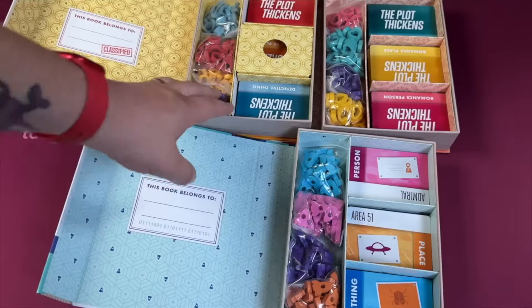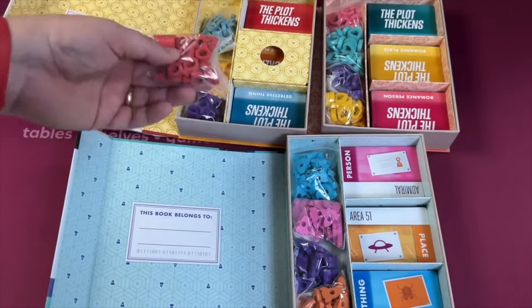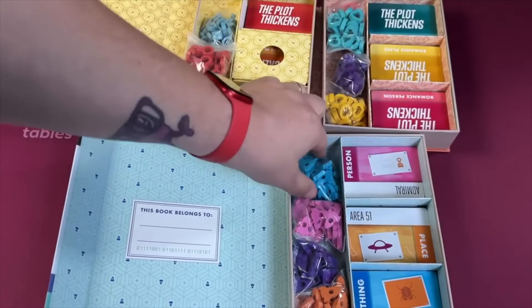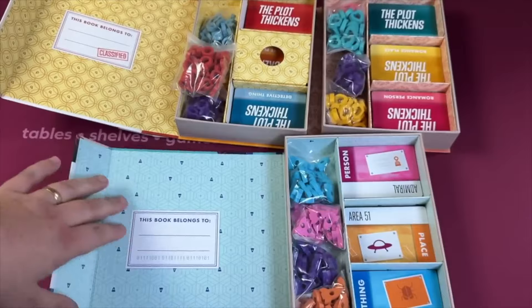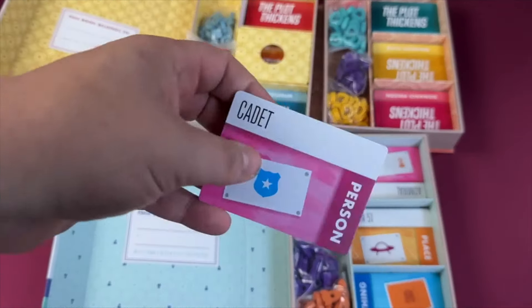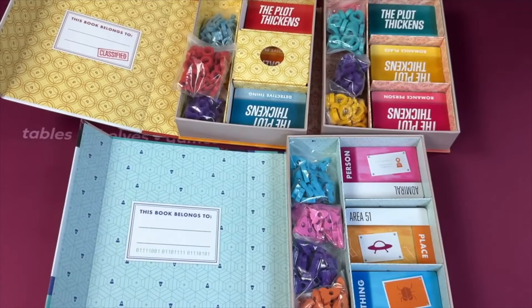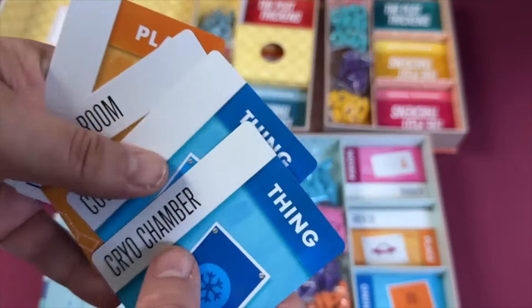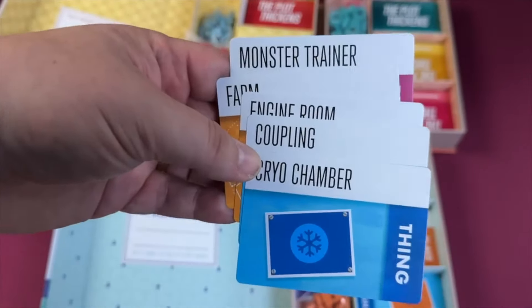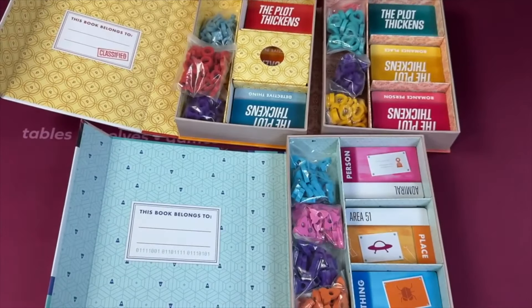Here's how they play. Each of these games is played the same way — you could even mix them. This one has magnifying glasses, this one has hearts, and this one has spaceships. For the sci-fi romance edition, you start by picking a person card to play as your character — so maybe I'll be a cadet. Then you decide how many chapters you're going to play and take some thing cards and place cards.